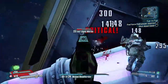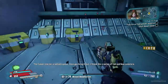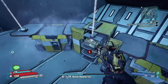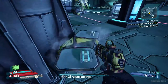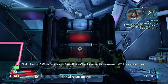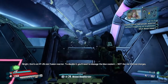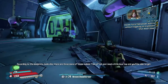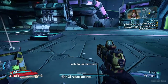Give yourselves up! The fusion reactor is behind a panel. Once you bring it out, it'll look like a series of red and blue canisters. Alright, that's an HY-26 mini fusion reactor. To disable it, you'll need to damage the blue coolant, not the red thermal charges. Easy peasy. According to the blueprints, looks like there are three more of those babies. Two of them just need a little love tap and you'll be able to get to the eye and shut it down.